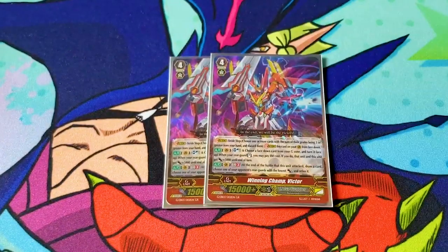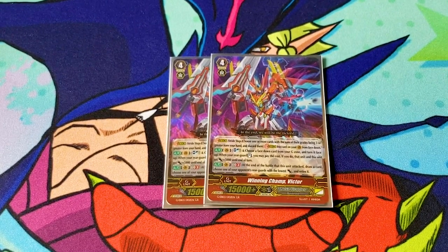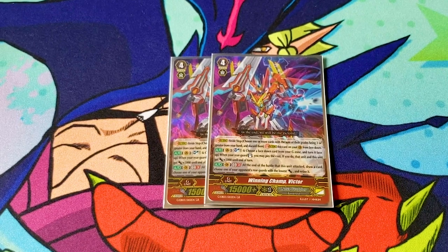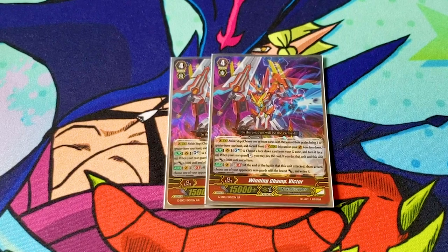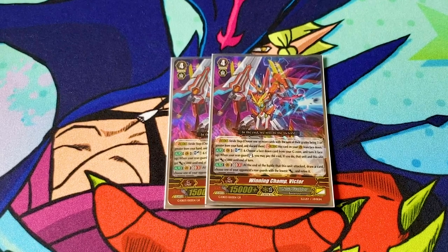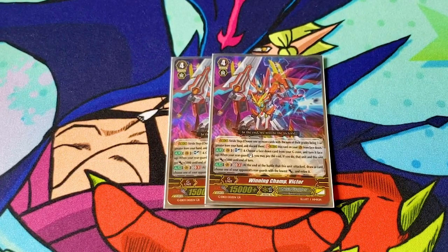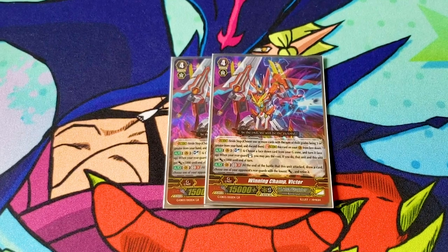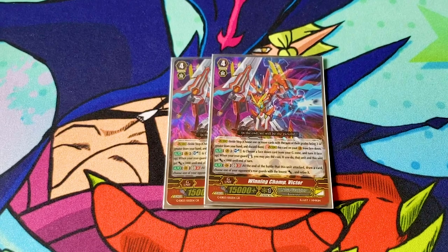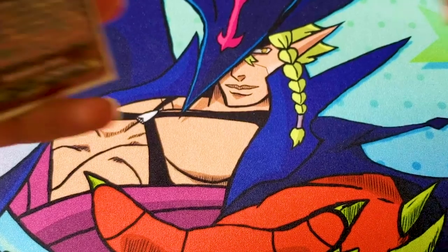We also run two Winning Champ Victor. It's soulblast one and choose a face down card in your G-zone and turn it face up. When your rearguard stands, you can pay the cost — if you do, that unit and this unit gain 5k. So it powers up your units when they re-stand. It also accelerates the face-up cards in your G-zone for Favorite Champ. Its other skill is GB3: at the end of the battle that it attacked, you can draw a card and then pick your opponent's rearguard with the lowest power and retire it. A little bit of control — not that it'll really matter, but better to have it and not need it.